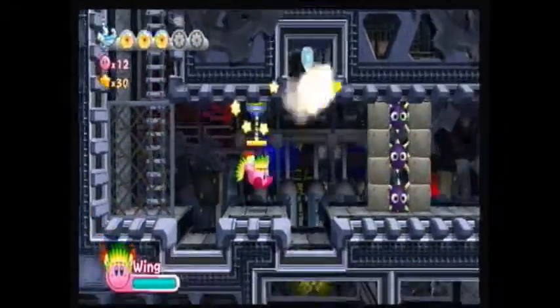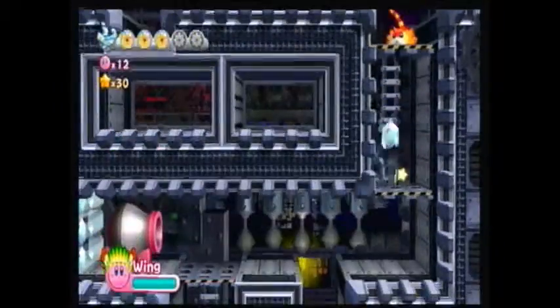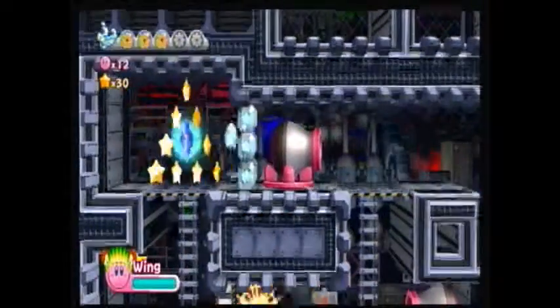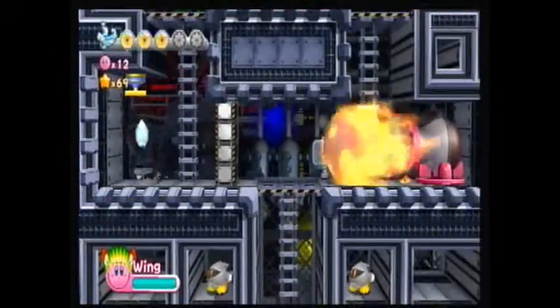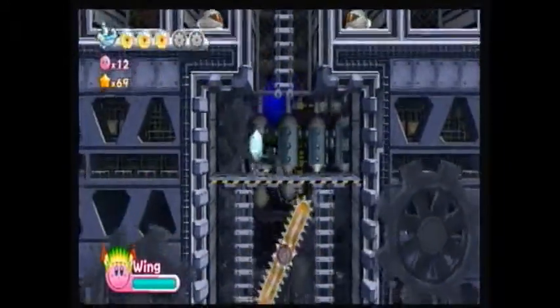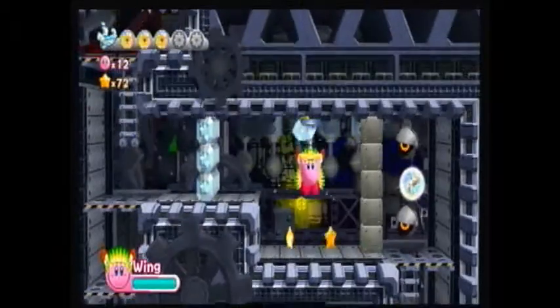The first, third, and fifth energy spheres — you get those in the squishy rooms, as I call them, because they try to kill you by squishing you. The second and fourth ones are ones you just get outside of the squishy rooms. They're still about as easy as the first and third energy spheres you get.